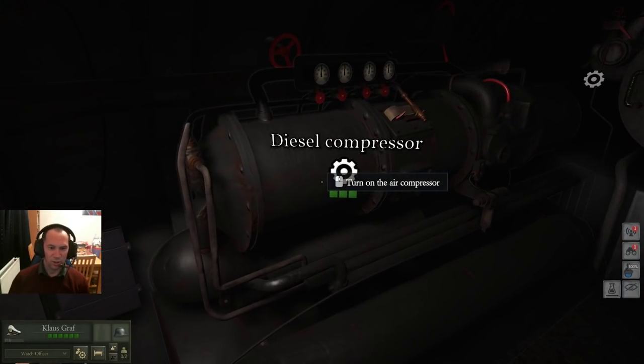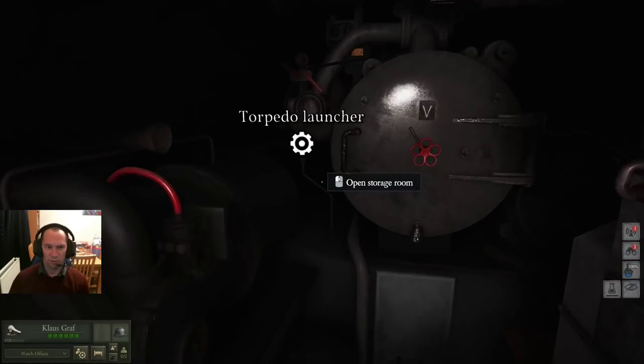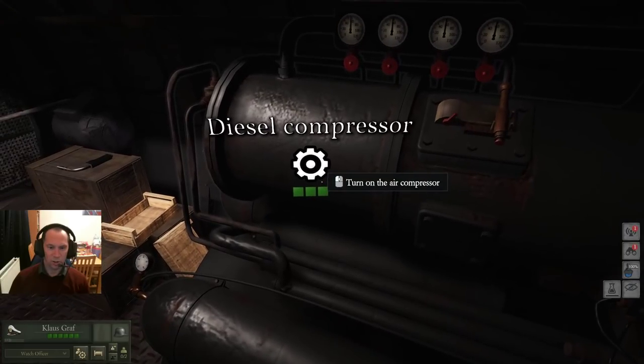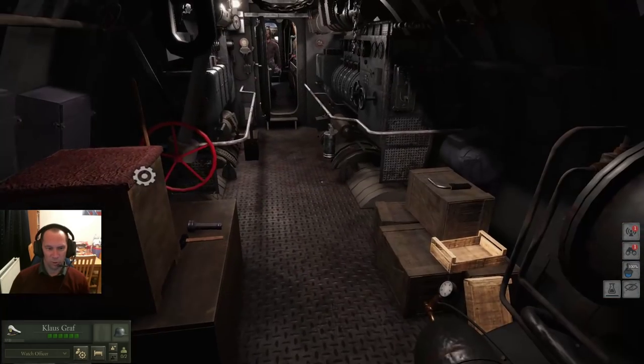Diesel compressors — when you submerge and resurface the boat you use the compressed air within your tanks, and you need to replace it. You can use either the diesel compressor or the electric compressor. And there is the rear torpedo tube as well.